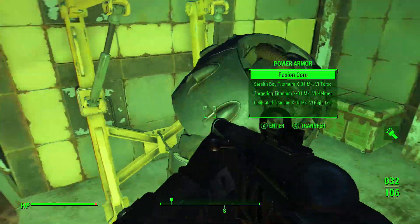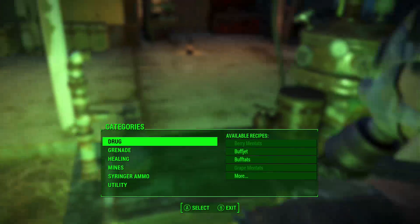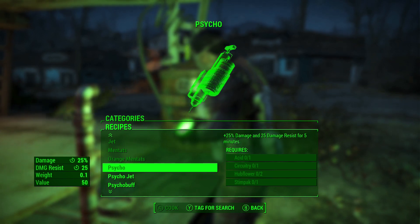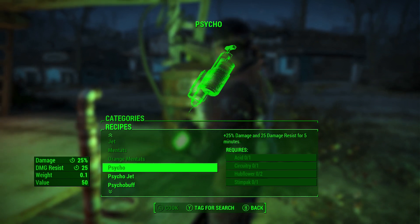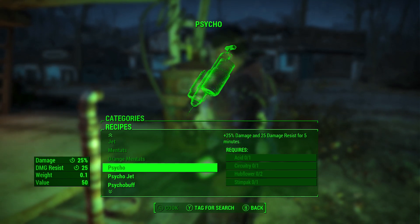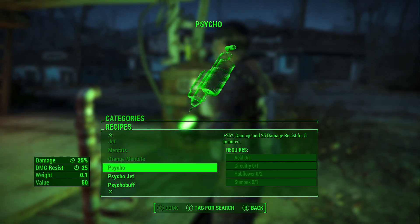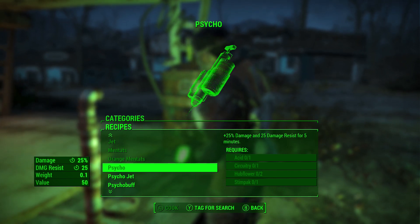This glitch will work with armor mods, power armor mods, weapon mods, as well as the chemistry and cooking station. We're going to hop into the chem station as an example. You want to first go to the item you want to do the glitch with — you'll be able to create infinite amounts of it without using any of the resources required. To ensure no resources are used, make sure you don't have any of the required ingredients in your inventory. For Psycho, you need Acid, Circuitry, Hubflower, and Stimpak — so make sure none of those are in your inventory. If they are, you will end up using your resources.